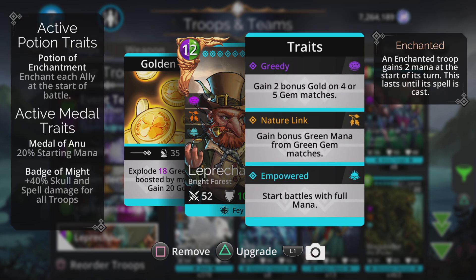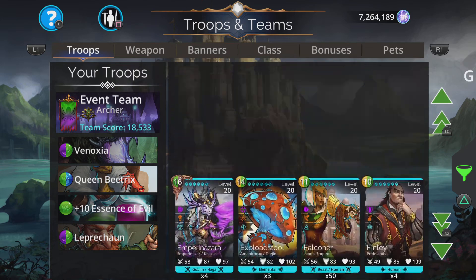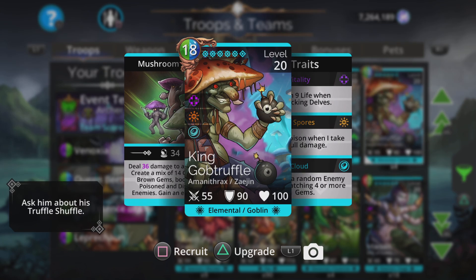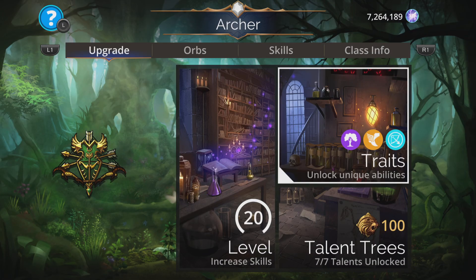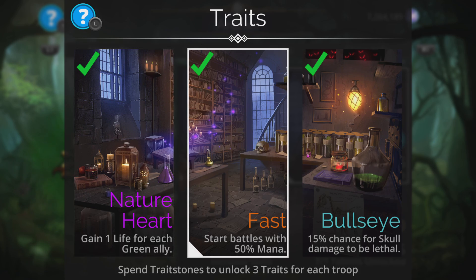We've got the Potion of Enchantment anyway, and the hero starts with 50% mana, but we can just cast Leprechaun from the start and get a nice swift start that way. If you don't have either Vanoxia or Queen Beatrix then absolutely go with somebody like King Gob Truffle — cannot go wrong with something like that. Really, really good damage to all, creates a mix of green and brown — fantastic troop. You can even chuck two of them in the team. For the banner I've gone for the plus two green, plus one purple, minus one red Spider Banner.